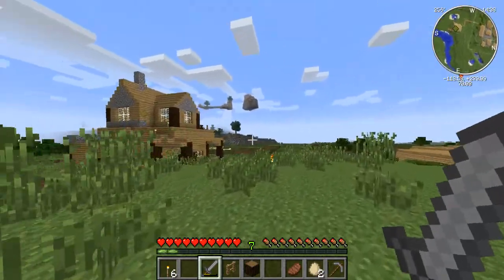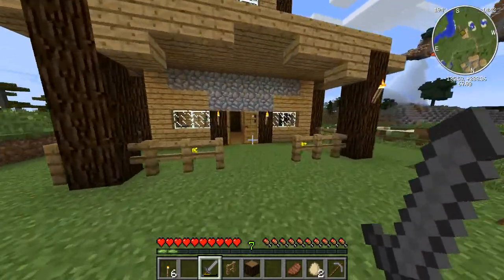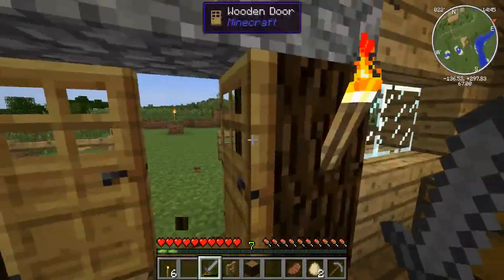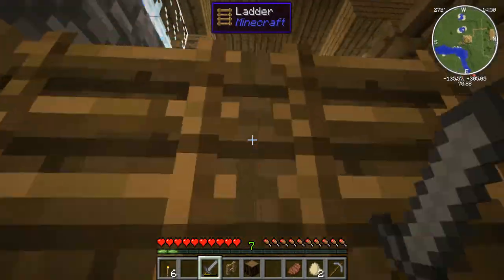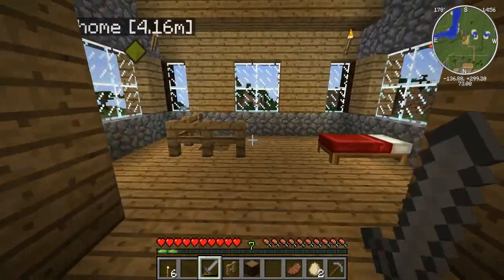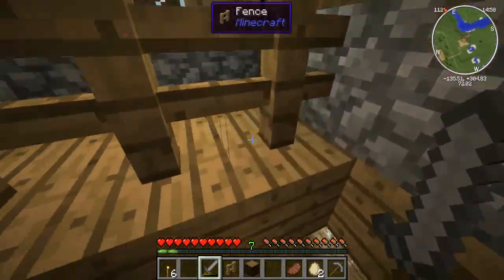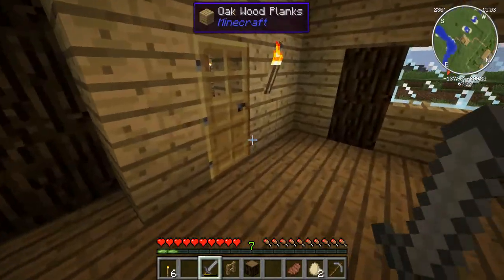And as you can see from the house, we have like a little house on top of our house. I added that on because we definitely needed more room. And this is where our lovely ladders go - up here. There's a bed because I needed to sleep.